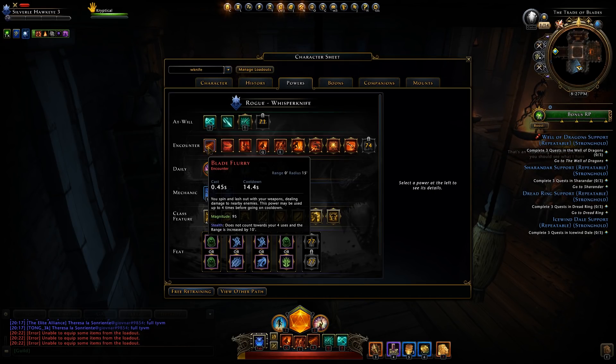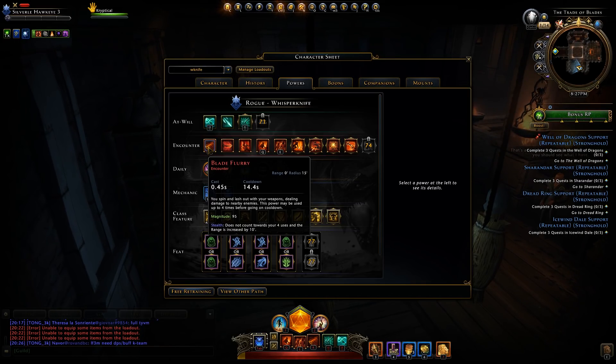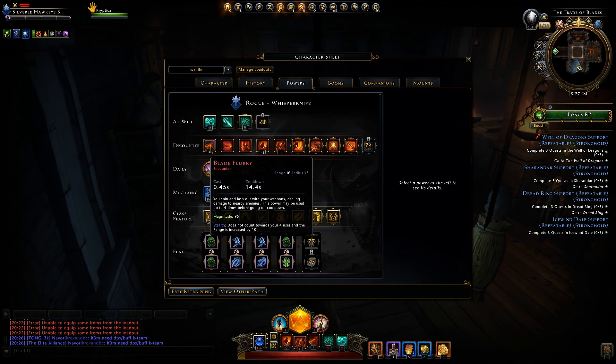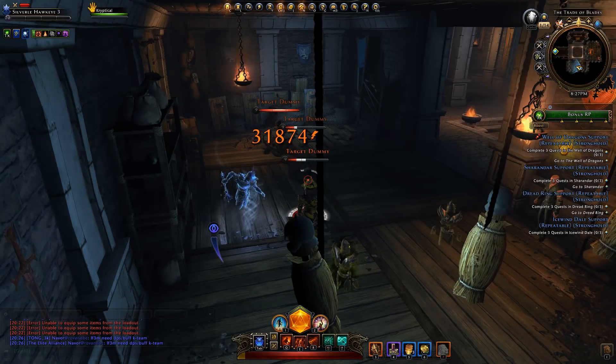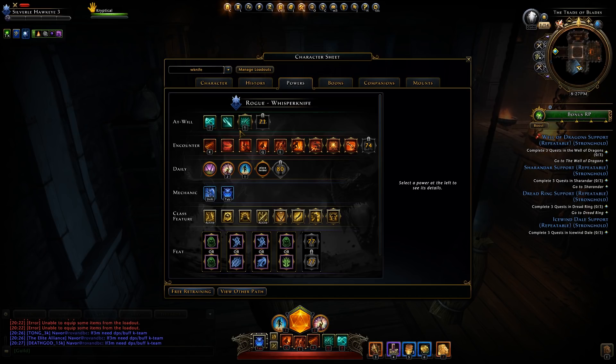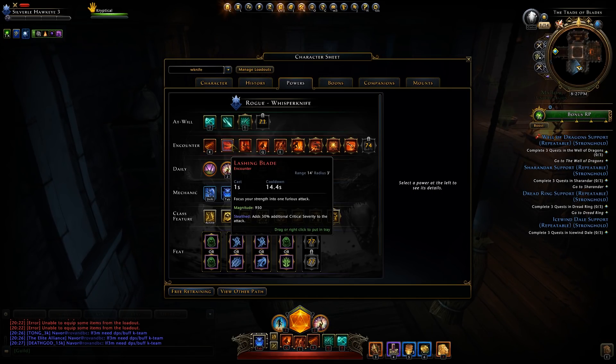Blade Flurry has a very low magnitude for an encounter; however, it does have four charges — even though that is not displayed on the power itself — and it is an AoE type attack. If you use it while stealthed, it doesn't count towards your four uses and the range is increased by 10 feet. Lashing Blade is the big dramatic slam — it has a really large magnitude for an encounter, and if you use it while stealthed you get 50% additional critical severity.